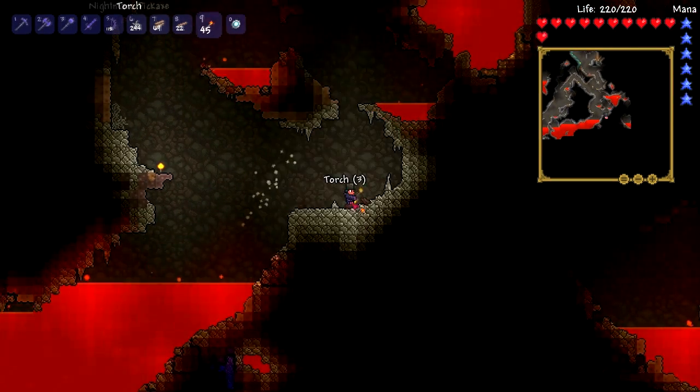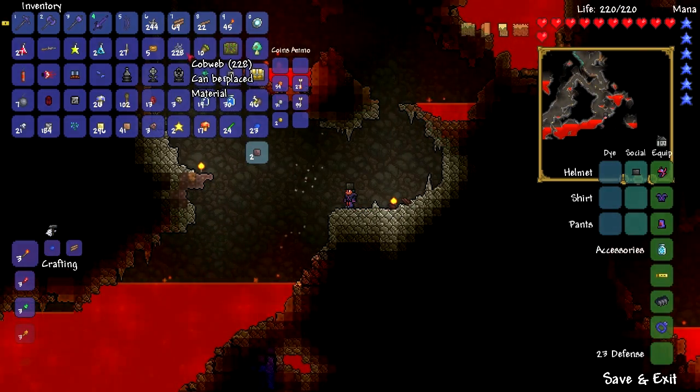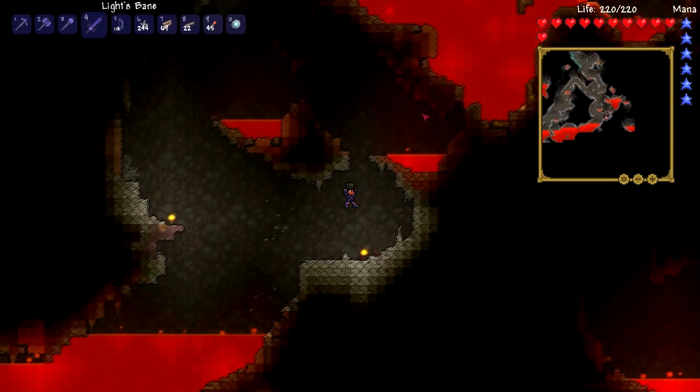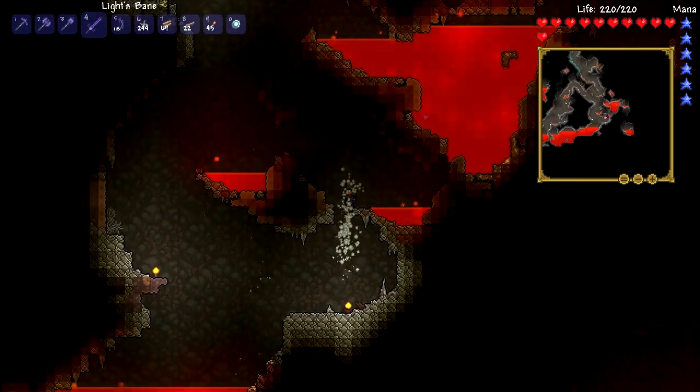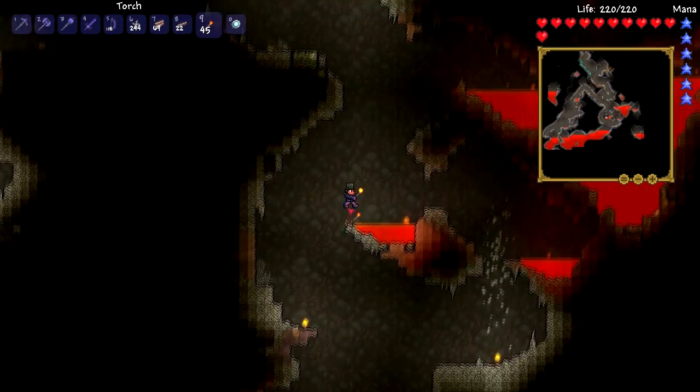I don't even want to imagine how many cobwebs we've got in our inventory right now. 228 — wow, that's a fair amount. What the hell can you make out of that? Can't you make, like, bone armor out of it? Isn't that something you can do?